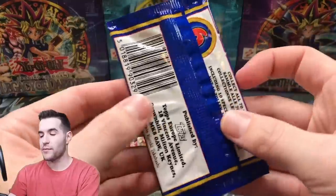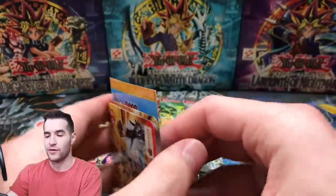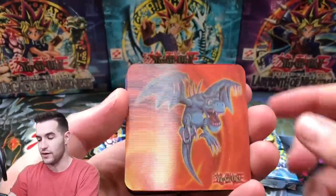All right, final FlixPix pack before we get into the Master Collection 1. This is going to be a pretty awesome opening — we can pull EN cards, I'm pretty excited. Last time we opened an EN pack we got Gate Guardian, so that was crazy. And the last time we opened Master Collection 1 we got Trihorn. So you guys can check out those videos.